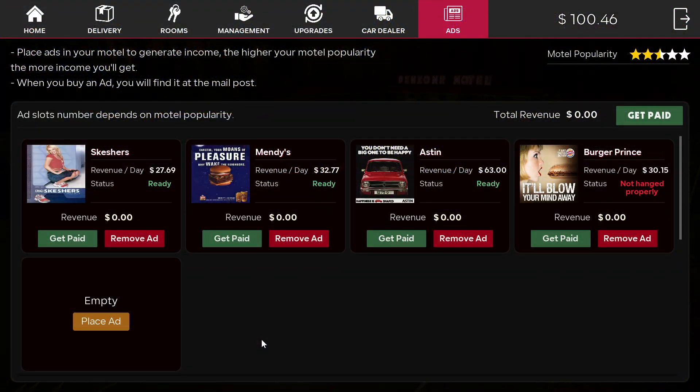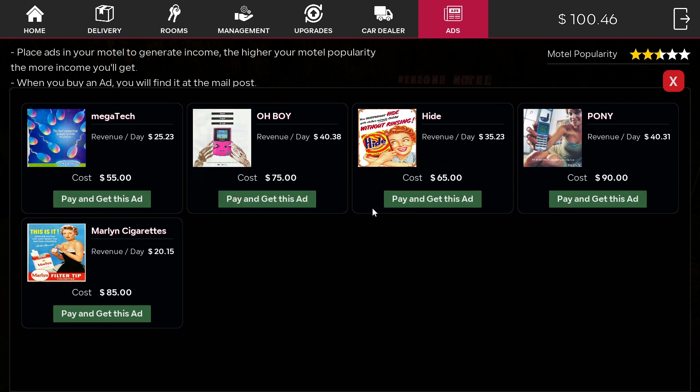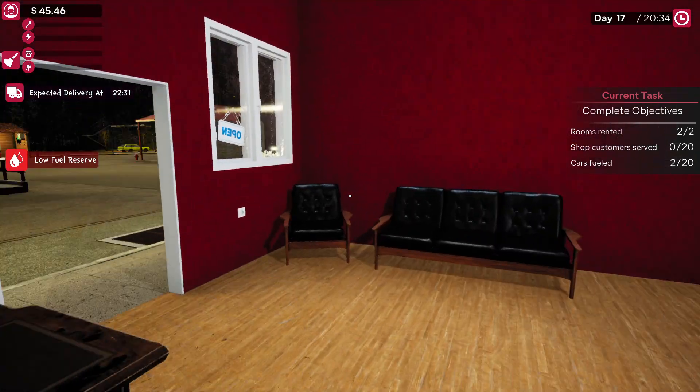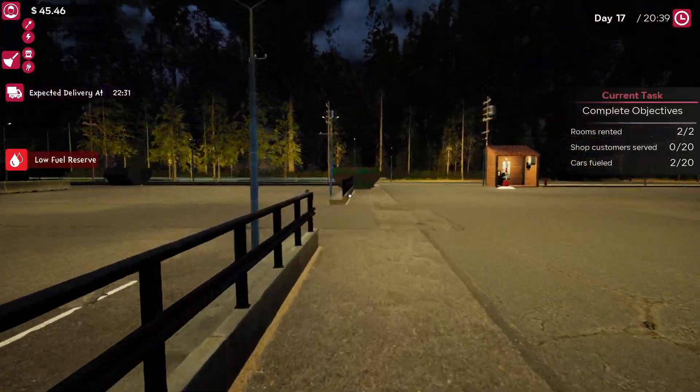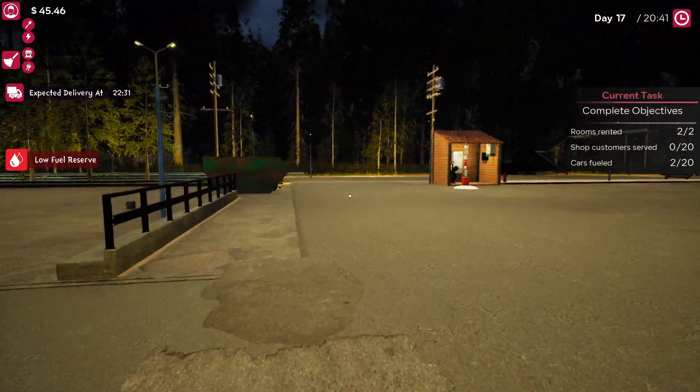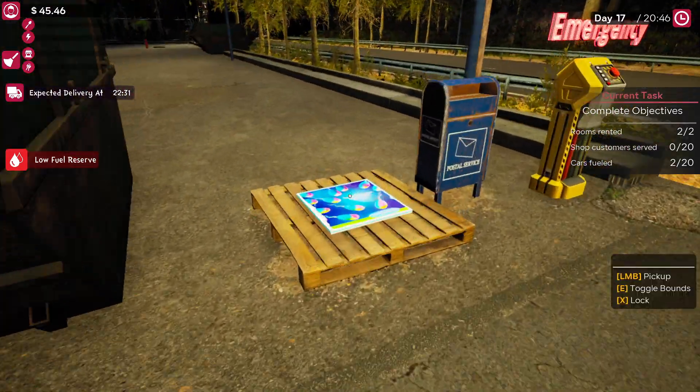Also one more thing I just found out and realized — you can actually get more ads, and you can actually place these ads just about anywhere. You don't have to place them on the provided stands. They can actually go anywhere as long as there's somewhere they can be hung up, like a wall or something.